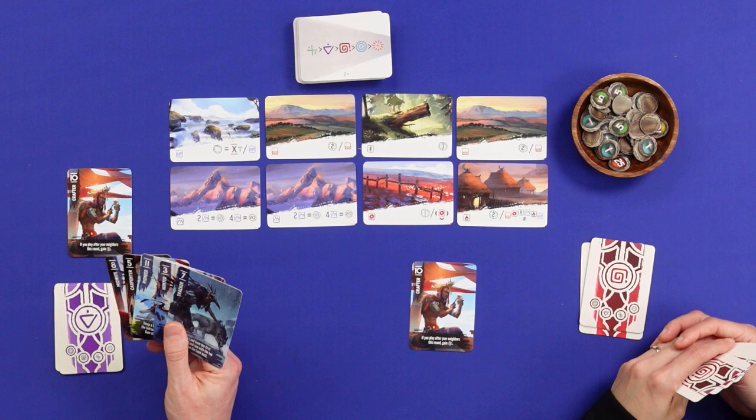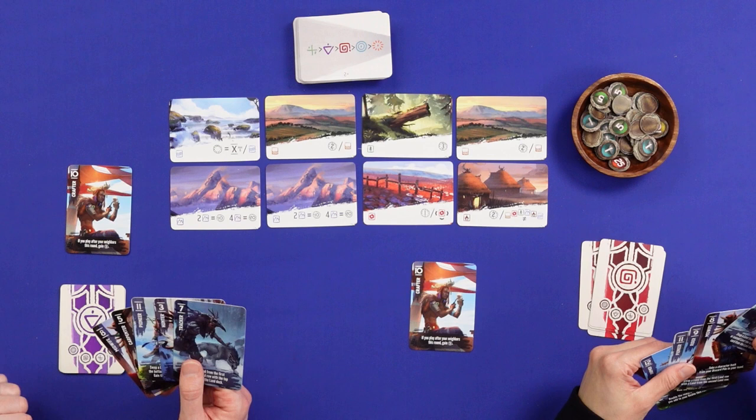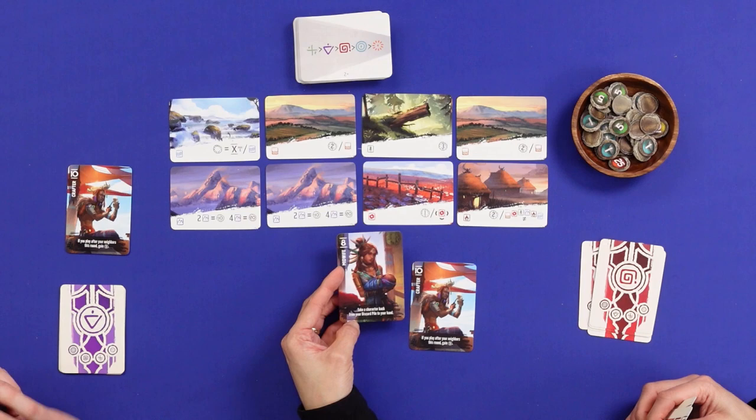We discard the card we've played and draw another one back into hand. You'll never play a card again — it's a nine-round game, and you play nine of your twelve cards, each one only once, unless you play the special card that brings one back from your discard pile. That's really the core of the game — whoever gets the most points over those nine rounds wins.